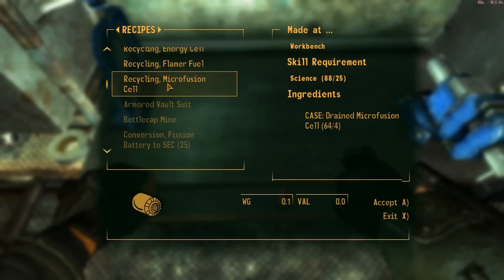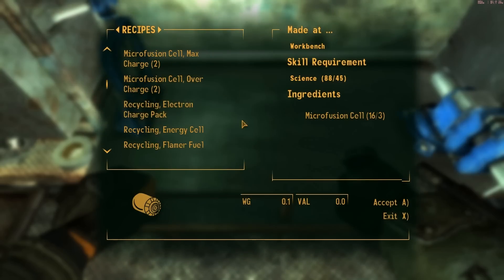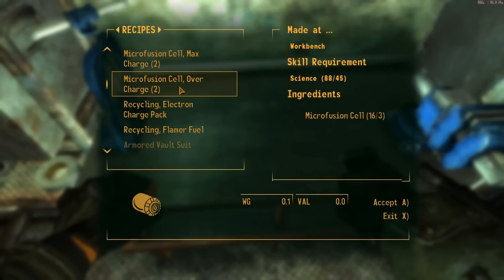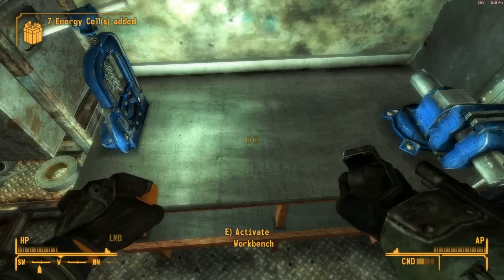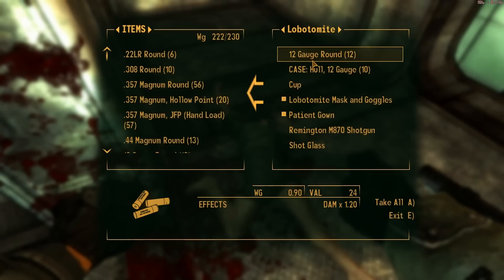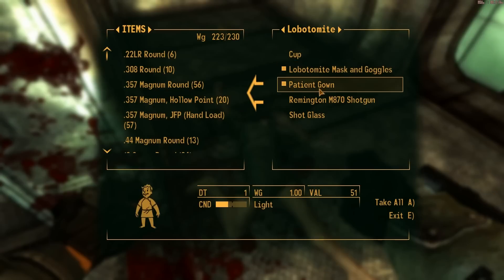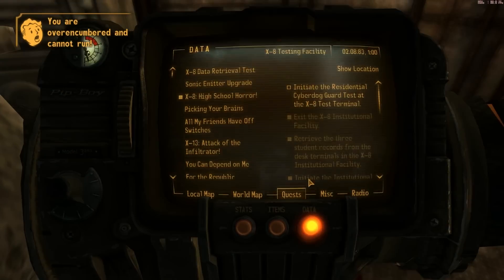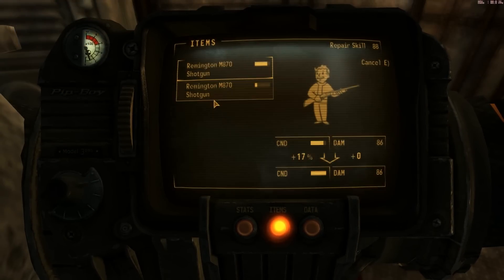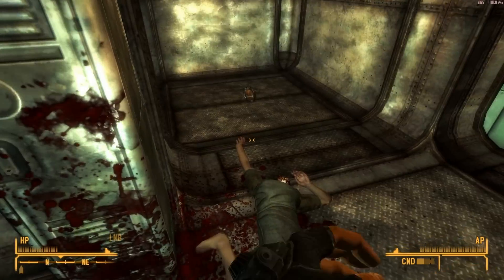Let's recycle some stuff while we're here. Recycle energy cell — sure, just in case I need to use the sonic emitter. Let's see what he had — everything. Good. And a Remington shotgun; I'm gonna use that to repair the one I already have. That's looking good — it's almost at full strength now.